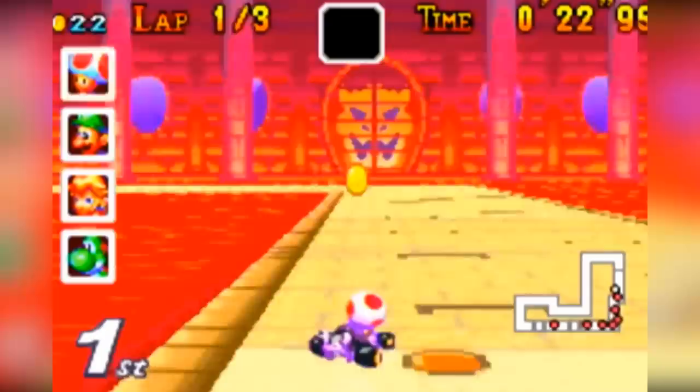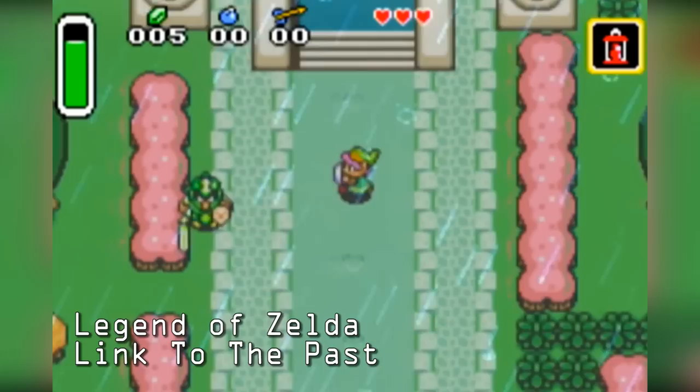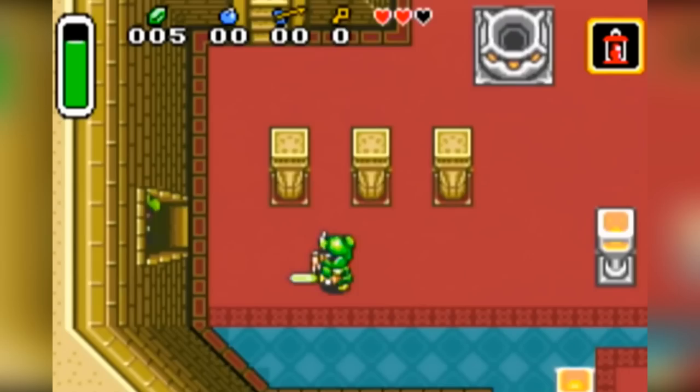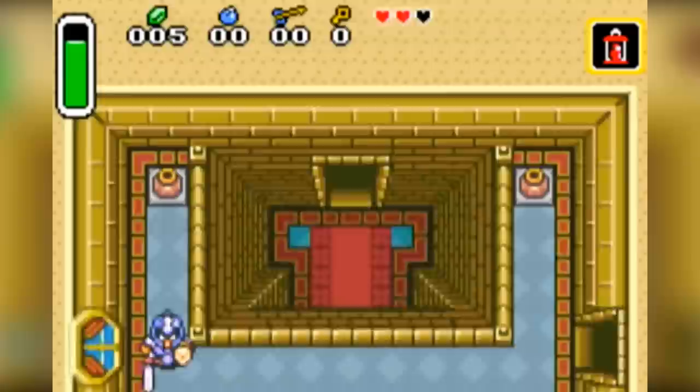Speaking of the 16-bit era, The Legend of Zelda: A Link to the Past was ported from the Super Nintendo to the GBA. The game is argued by many to be the greatest game in the Super Nintendo's library and the version on the Game Boy Advance's hardware plays just as fantastically as the original. The game also came packed with Four Swords Adventure, the first multiplayer Zelda experience.